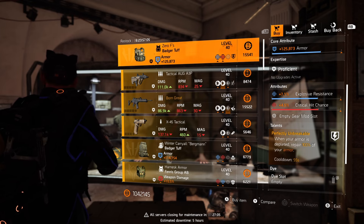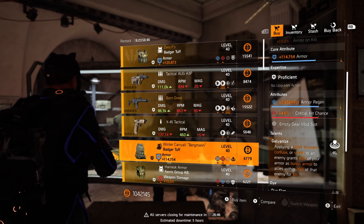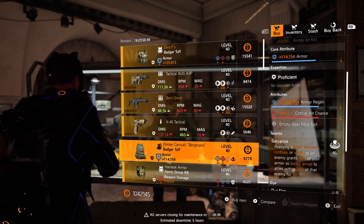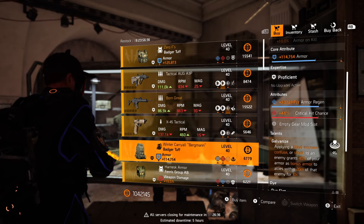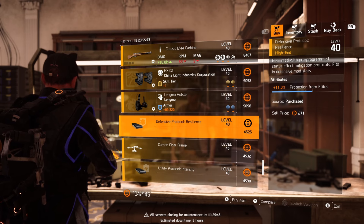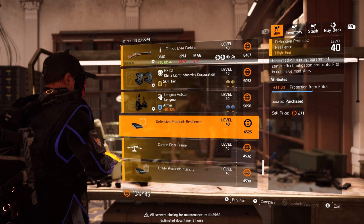At the White House we've got my top pick item for the week — a Zero F's chest with good armor, crit hit chance, and Perfectly Unbreakable. Roll the explosive resistance to crit hit damage, regen, or just keep it. Further down the list there's a Badger backpack with good armor and crit hit chance. The regen attribute is pretty nice, but I love it for the Galvanized talent — it's amazing in both PvE and PvP and works great with the Scorpio. Haven't tried it before? Grab it and give it a go.